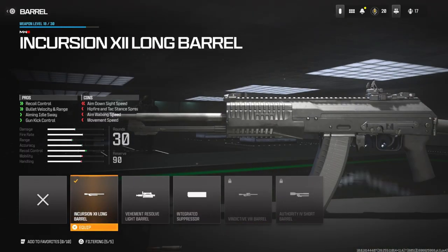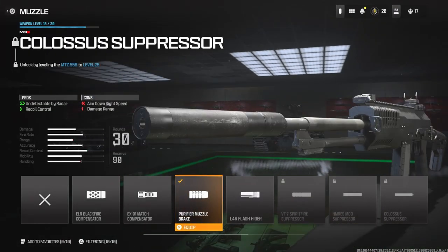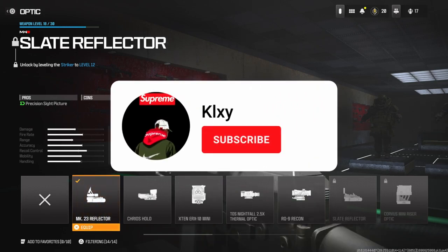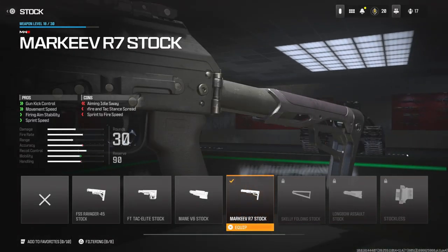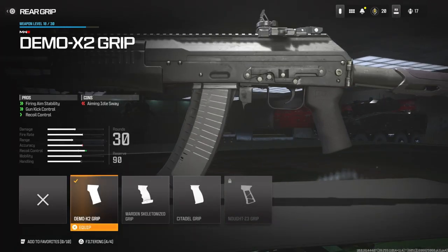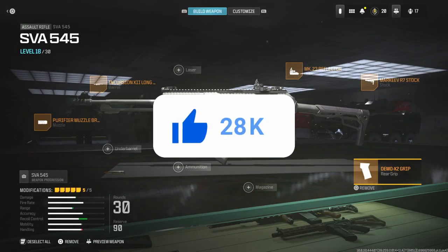I'm going to quickly jump into the attachments. On the barrel I'm using the Incursion Long Barrel for recoil control, bullet velocity and range, aiming idle sway and gun kick control. On the muzzle I'm using the Purifier Muzzle Brake for undetectable by radar and recoil control. On the optic I'm using the MK23 Reflector. On the stock I'm using the Marquee R7 Stock for gun kick control, movement speed, firing aim stability and sprint speed. On the rear grip I'm using the Demo X2 Grip for firing aim stability, gun kick control and recoil control.